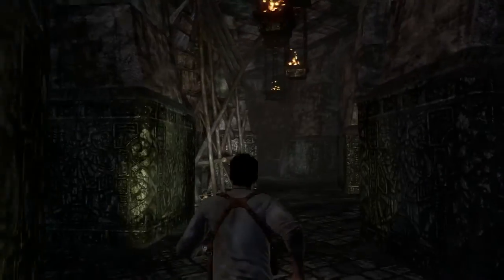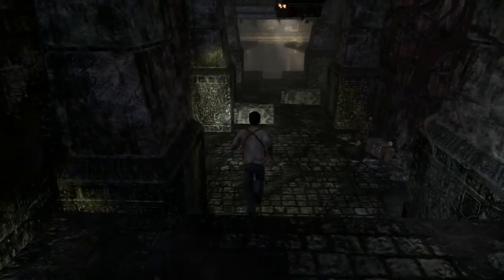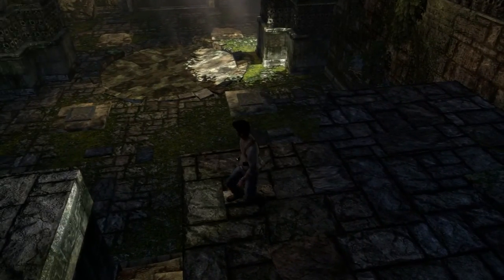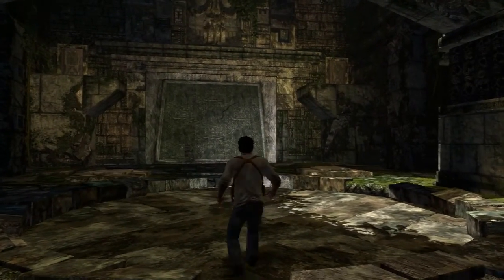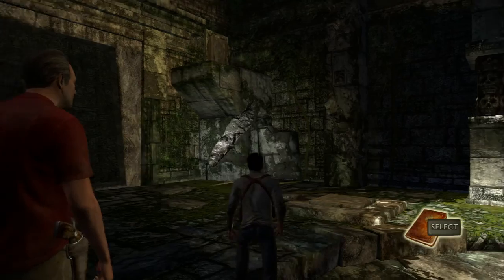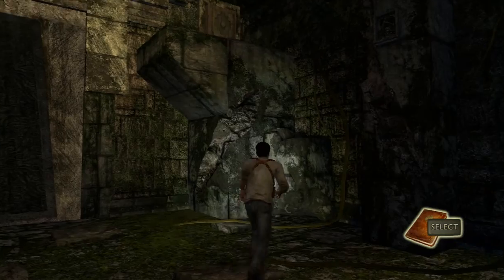I don't even know what's going on here. Oh, this puzzle piece — puzzle bit, whatever. Wait, I recognize these symbols, they're in Drake's journal! These signs have some importance. Yeah, the way you press them activates the door, just have to figure out which one's which. This one is first.